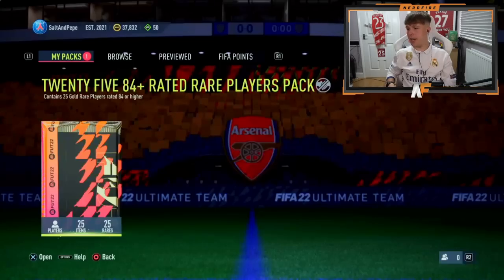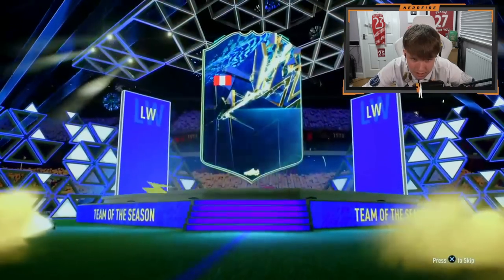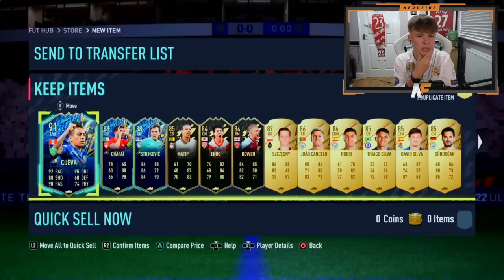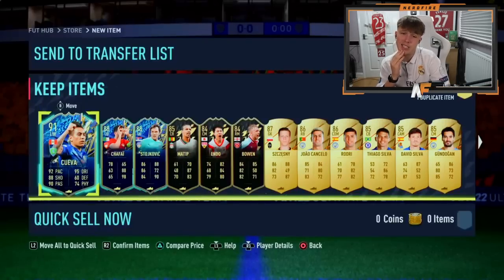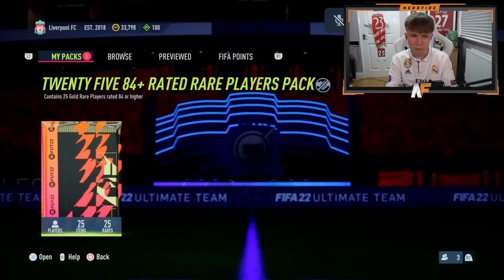Shout out to the man Connor — he's got an 84-plus times 25 as well, which looks to be the main pack people are going for. Can we see a La Liga TOTS this time instead of a Saudi? It's a blue, higher rated — he could still get a La Liga TOTS behind it. He actually gets three blues. Three down and not a single La Liga Team of the Season so far — which is kind of painful. Shesney in there again, Cancelo, three in-forms — good amount of fodder. One duplicate that's not even a walkout.